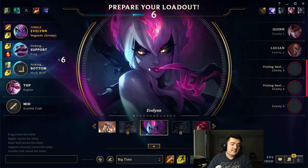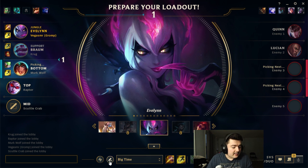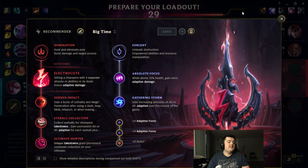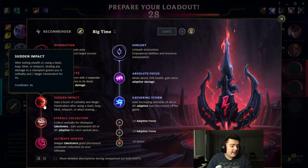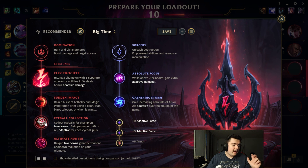Today we're going to go with the default skin - she is beautiful just the way she is. For runes, we're going to go Electrocute, and this time instead of Taste of Blood I'm going to go with Sudden Impact for that extra magic penetration when we leave our stealth. Taste of Blood might be good early game, but our passive is so strong in the late game we don't really need the extra healing. So: Sudden Impact, Eyeball Collection, Ultimate Hunter, and for the secondary tree Absolute Focus and Gathering Storm for that insane scaling.